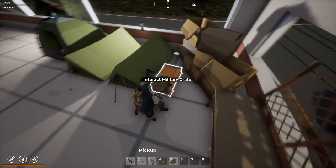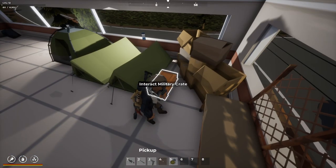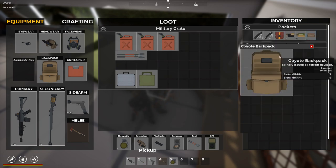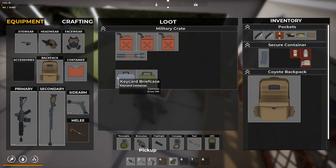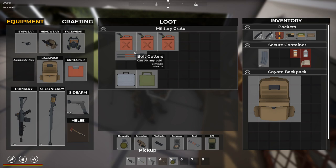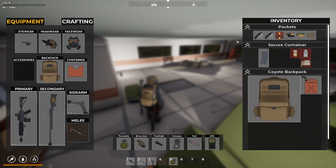I was driving around and found the ice cream vendor again — I bought a military crate. I found a whole bunch of gas too, and I bought this coyote backpack. We still have the key card briefcase, military container, and some more bolt cutters. I'm going to take a gas can with us. I found two radiation pills and took one, which put our radiation meter about halfway. We have the military respirator now, so we should be okay to go into a radiated zone.